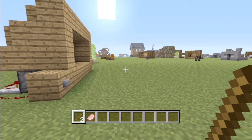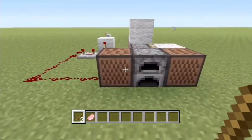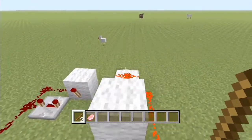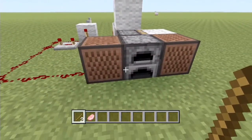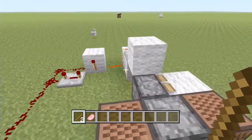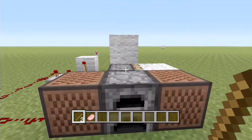Hey guys, you're watching C1 and Only, my name is AJ and we are back on another episode of Useful Redstone. This episode is a fun little one — it's a bit of a joke, it's a bit of fun. It is a Minecraft microwave, really really simple, not much to it, and I'm going to show you how it works.